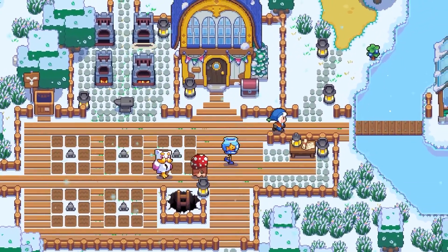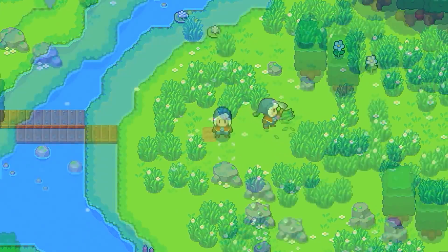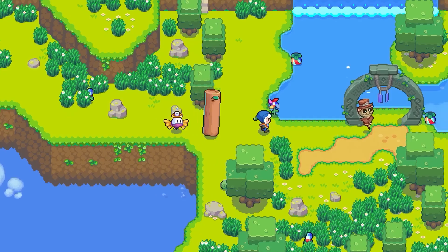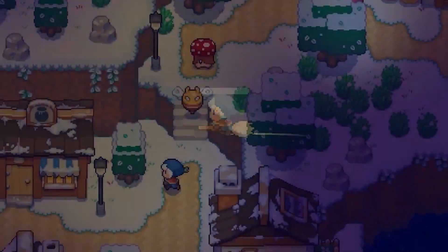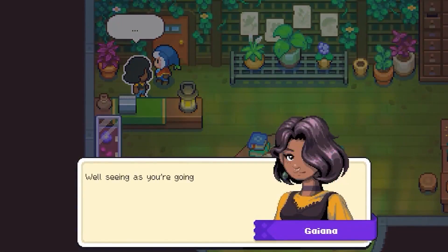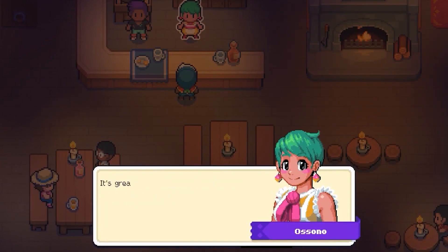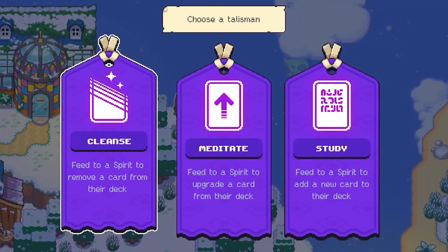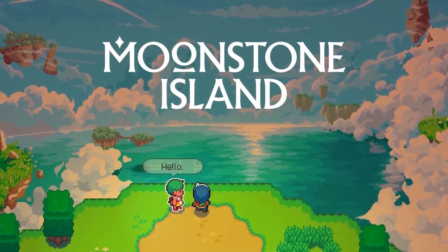One of the games I've been so eager to see release is Moonstone Island, and it dropped out of nowhere on PC. I'll be covering a before-you-buy for it in October — make sure you're subscribed so you don't miss that. I've featured this game about three times on the channel. It's a creature-collecting life sim set in an open world with a hundred islands to explore. You'll be making new friends, brewing potions, collecting spirits, and taking part in card-based encounters. And have you seen the graphics? They look pretty sick.